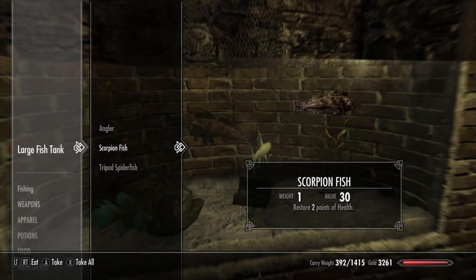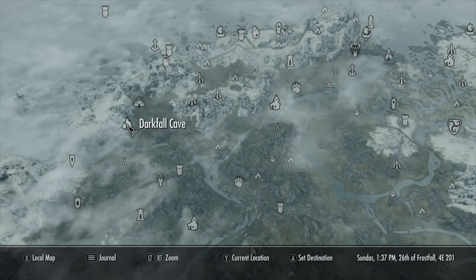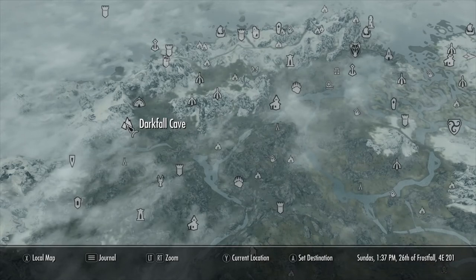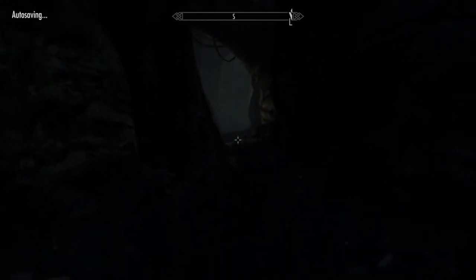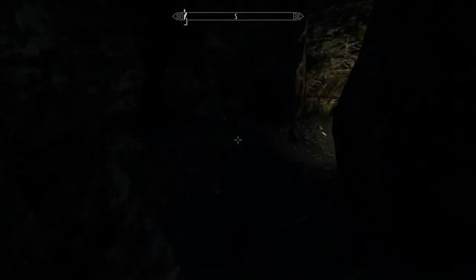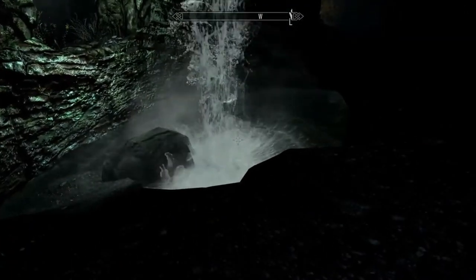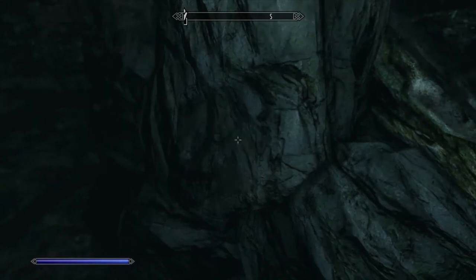The Scorpionfish is one of the coolest fish you can add to your aquarium. You can't catch these on the rod and reel, but let's go to a guaranteed spot to catch one. Fast travel to Darkfall Cave, just west of the Dragon Bridge. Head down to the cave and look for the small waterfall. You can also catch the Tripod Spiderfish on the bottom. Get a few of those Scorpionfish to add them to your hatchery and fish aquarium — put one up on the wall. Dive down to the bottom and pick up a Tripod Spiderfish.